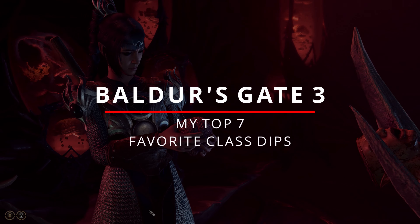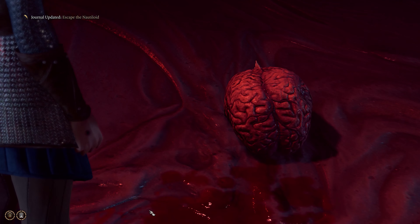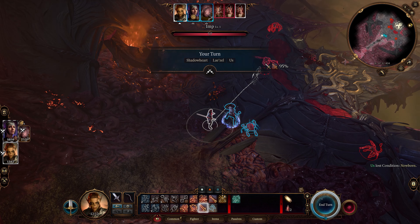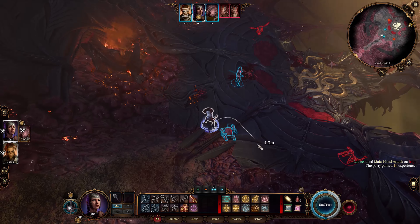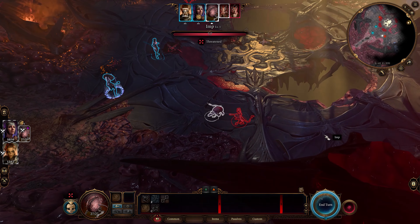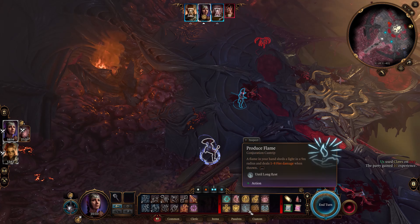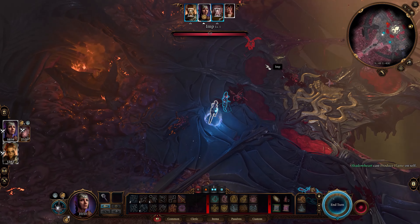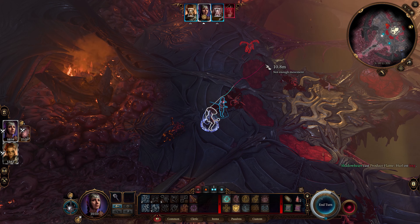Before anything else, some of you might ask: what is a class dip or a level dip? A class dip or level dip is taking a few levels in another class to optimize or add flavor to your character build. Some would say a class dip is taking up to 2 levels of another class; others would say 3 levels, or 4, or even 5. For me, I would say 2 levels — and you can extend it up to 3 levels — is a class dip. Anything more than that is already called multi-classing, especially in Baldur's Gate 3 because it is capped at level 12. Generally, I would suggest leveling up your main class up to level 5 before going into a class dip.